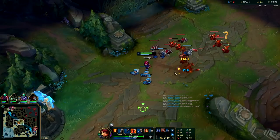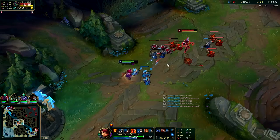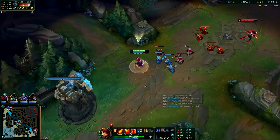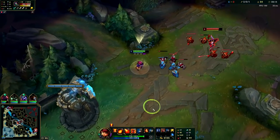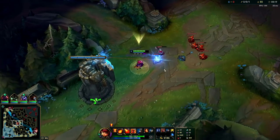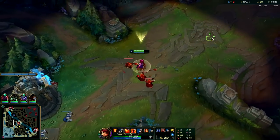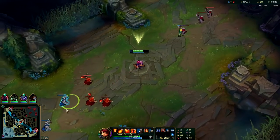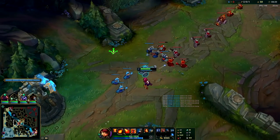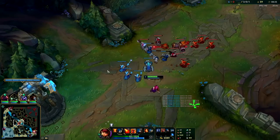Going to W the wave, ping Akali missing. She's back — we got our stun back up, we can start to pressure her a little bit more with our autos. She can't really all-in us when our stun's up, and our E is up which is the speed up and damage reduction as well. We have the wave in a good spot — we're not gankable. She's having to use her spells just to last hit from how we're controlling the wave. We're going to pull these minions back, get a ward down.